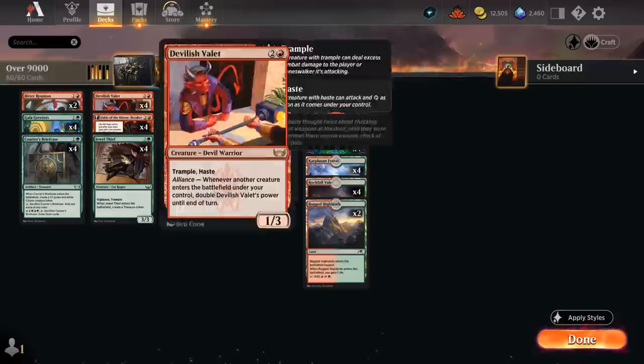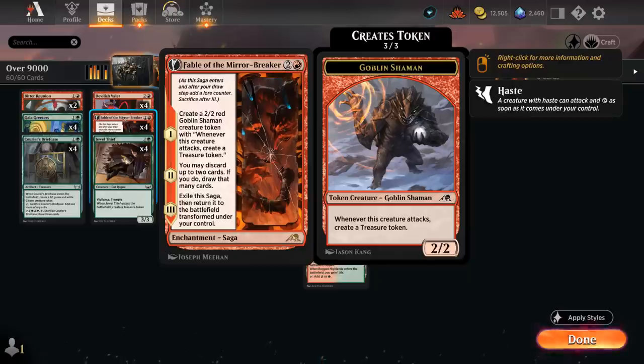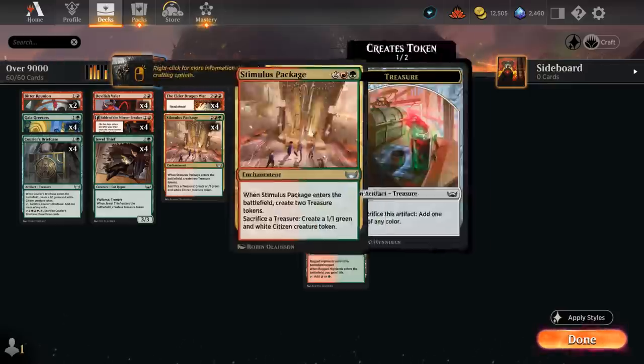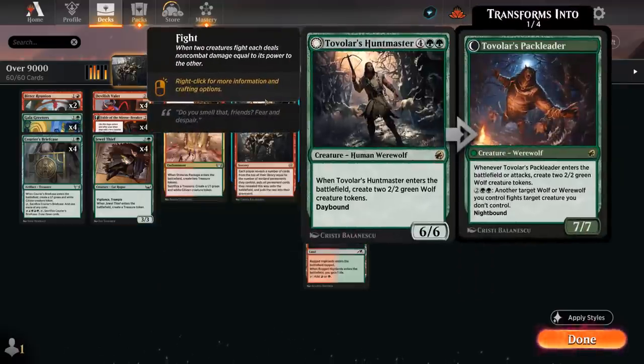Huntmaster also combos great with Reflection of Kiki-Jiki, another important piece here. It can make a Shaman token that generates treasures when it attacks, increasing our mana and permanent count. On the second chapter we can discard and draw to improve our hand and find a single copy of Over the Top. Eventually the Reflection of Kiki-Jiki can copy permanents like Jewel Thief — a 3/3 with Vigilance and Trample that creates a treasure token on entry — another two-for-one in terms of permanents, and also great with Huntmaster.